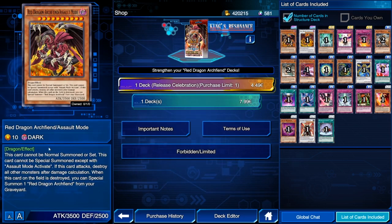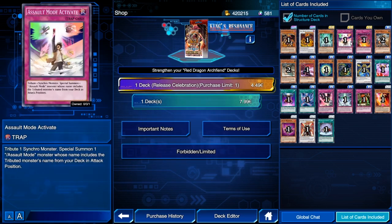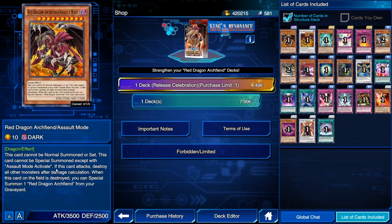The boss monster of this structure deck — it's an ex-structure deck this time around — is Red Dragon Archive Assault Mode. Now, Assault Mode monsters have a problem with needing to be in your main deck, meaning you need to run bricks, as Assault Mode Activate doesn't summon from your hand. If you draw them, you cannot summon them anymore. That's quite problematic, though there are a few skills to fix that.